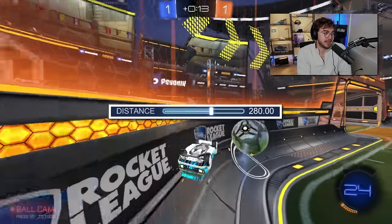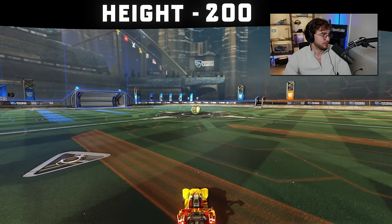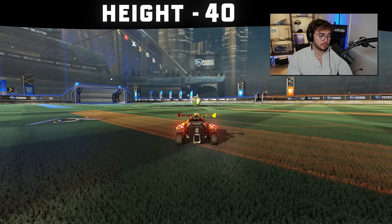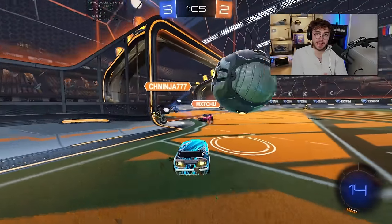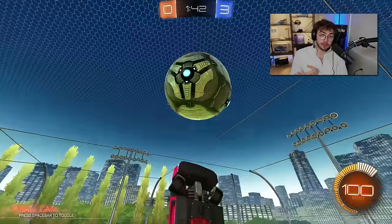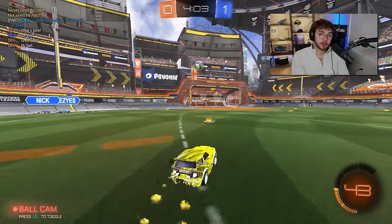Height has changed over the last few years. Camera height controls how high up or down the camera is, and the closer you are to the car, the more precise you can be. What we've seen in the past couple of years is a trend down, and the meta range is probably 90 to 100. Freestylers are an extreme — some go as low as 60 to 80 — but for competitive play, I use 100 and recommend 90 or 100.